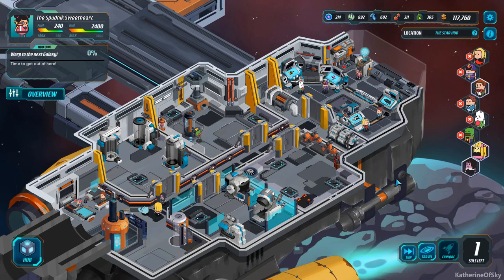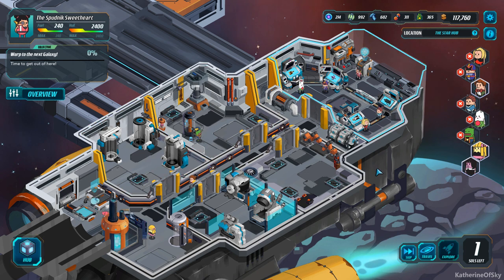Greetings and welcome back to Holy Potatoes, We're in Space. I'm Catherine of Skye and I decided that with the amount of souls left, I thought I'd just grind the planets because it's going to be boring and we won't want to watch that. It actually turned out to be pretty interesting. I did go to the same planet over and over again, that one that we visited that gave us plasma and ore. But I found so many cool new weapons and I basically created them.